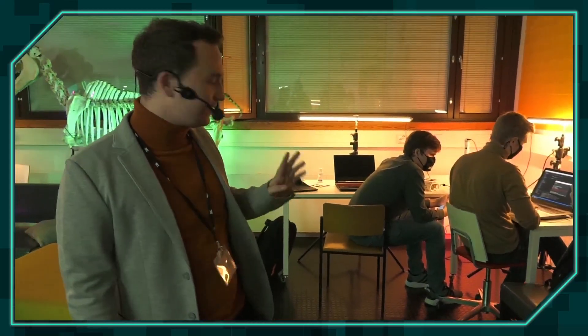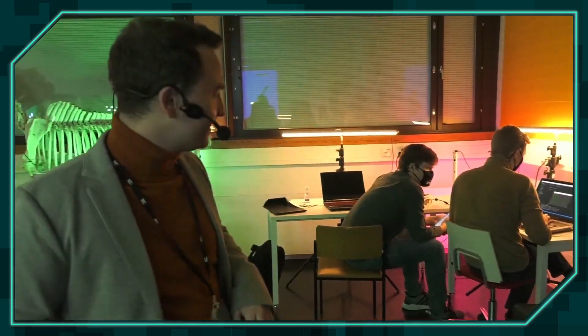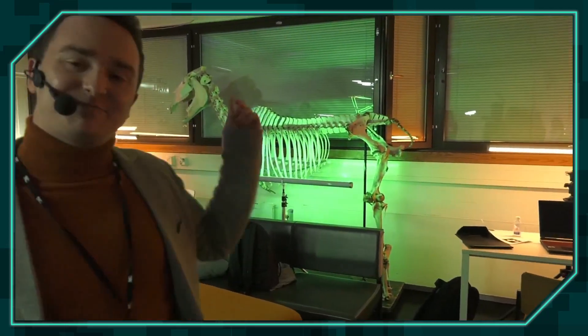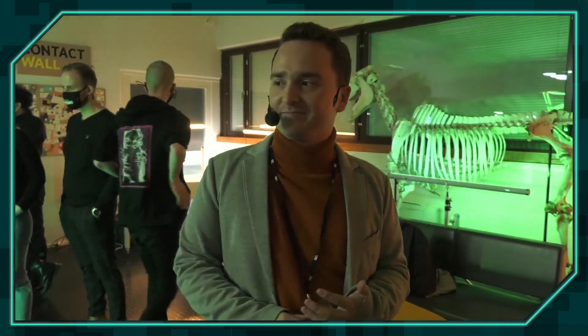We're also gonna talk a little bit with the other teams. In this corner we actually have Isodoy, the previous team that's hard at work, so we're not gonna disturb them. But we also have the team colors with lights to light up the wall in every corner. And look at this skeleton, Luis! Oh my god, is it a horse? We have a spooky scary skeleton horse which we've lit up.